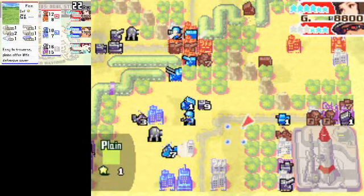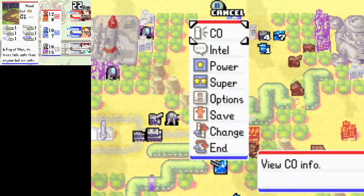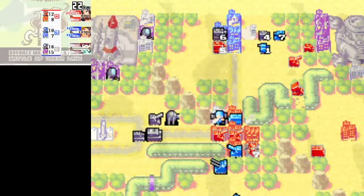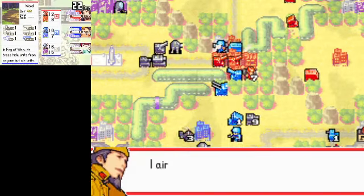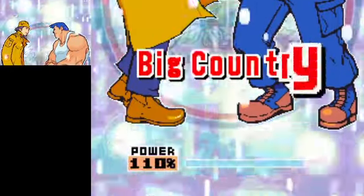Yeah, it might be possible to run into an unwinnable situation, since you're supposed to be able to capture stuff. I'm going to use my power now — oh, I should have used this before building something. Silly me. They're probably going to still be able to use their attack power, because I've got a Dual Strike this turn, and it would be silly to waste the opportunity.